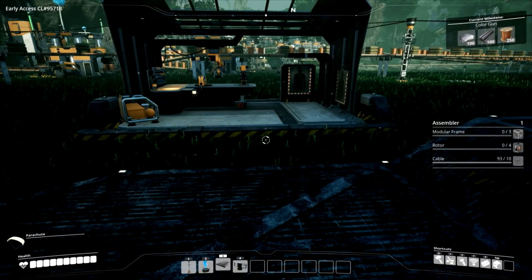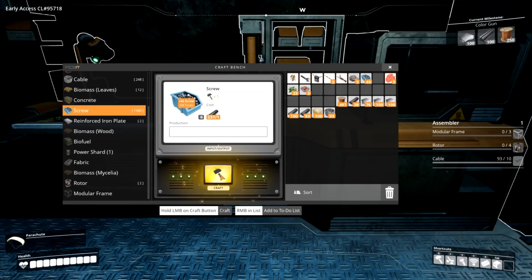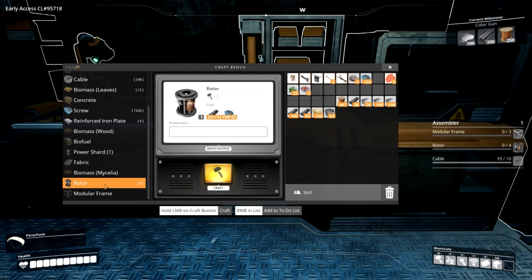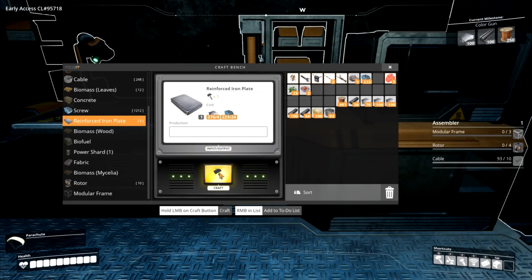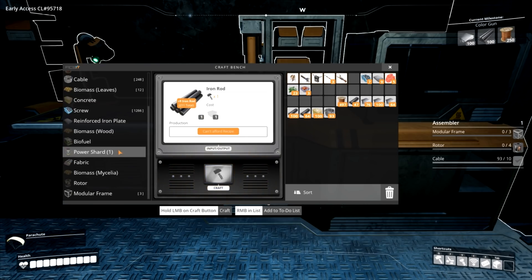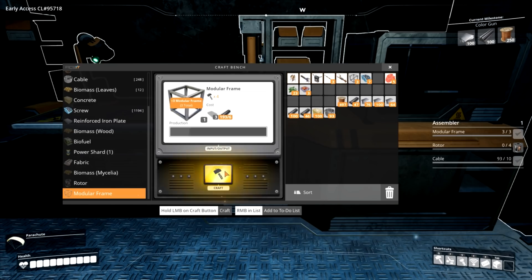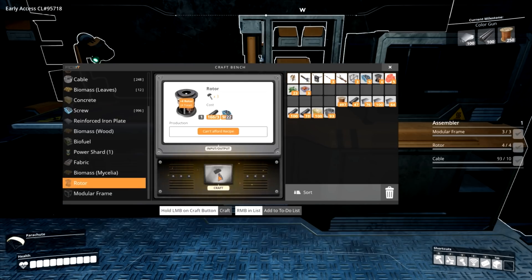Three modular frames, four rotors. We need nine reinforced plates, five rotors - it's so nice that this is the last time we'll ever have to make those. Get rid of that random ore in my inventory. That's three modular frames. A rotor means we need more screws, so we need to make four rotors. Now we can make our assembler.